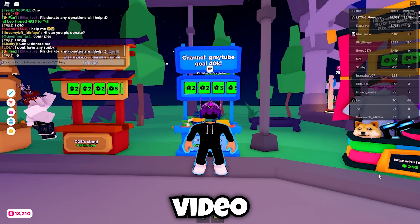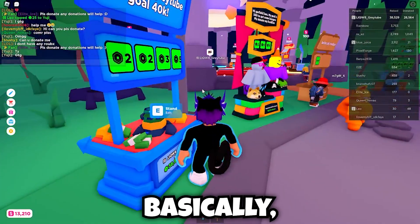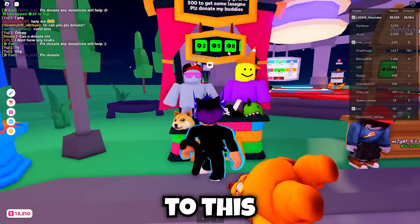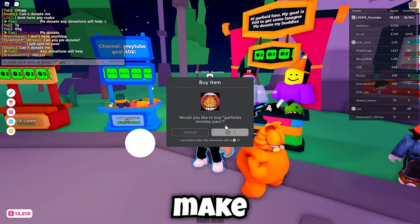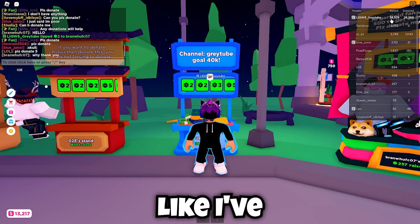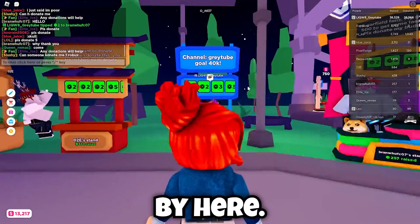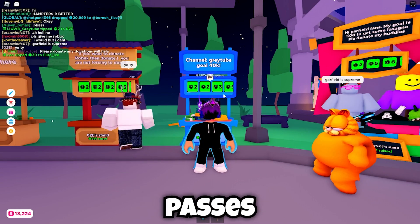Welcome back to another video. Today I'm going to be showing you how to make game passes on your stand — these little buttons right here. Let's say you wanted to walk up to this guy and give some Robux. These are the things that go on your stand, and you can make Robux by them. I've almost raised 40,000 Robux just by these little game passes, and you can just donate to people.